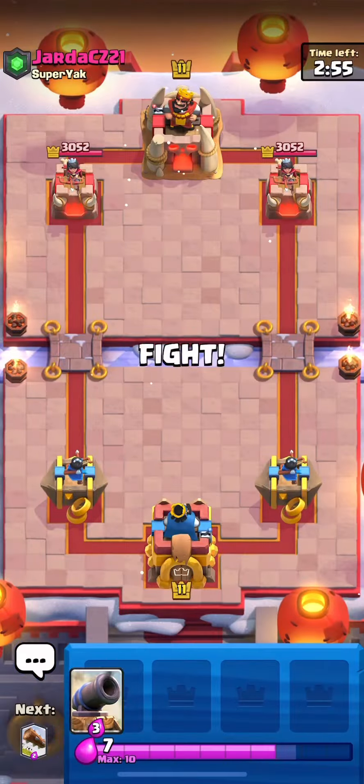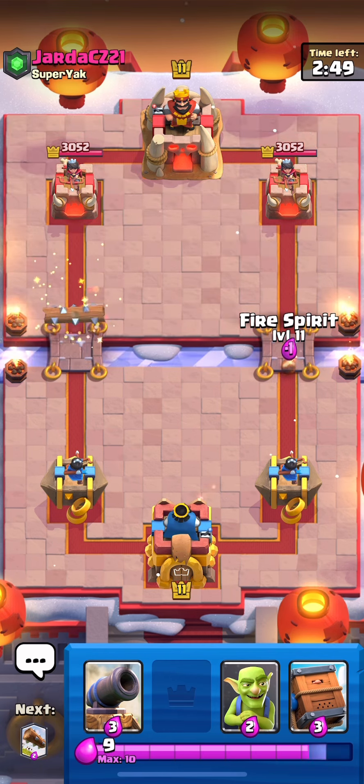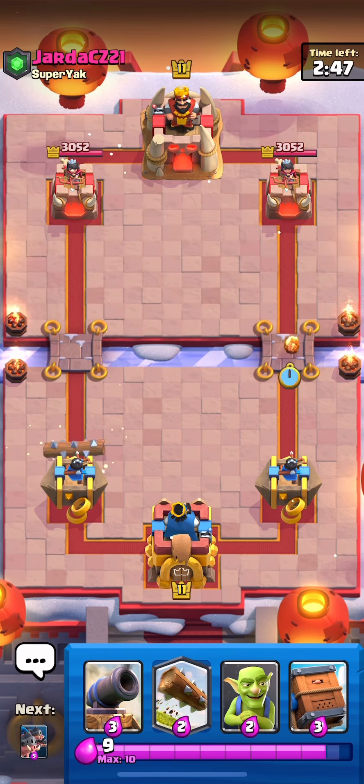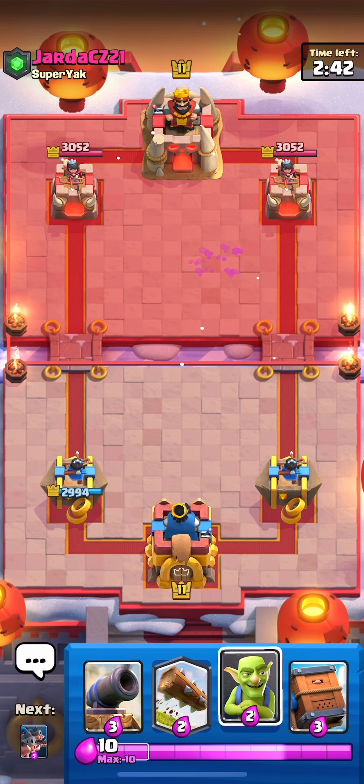Game three — Jarda. I don't think Goblins starting off is a bad play. Goblins at the bridge is not that bad, but especially when he goes Logged like that — Fire Spirit is usually safer. We kill all the Goblins. He looks like he has Goblins and Log — it could be a Mirror match.